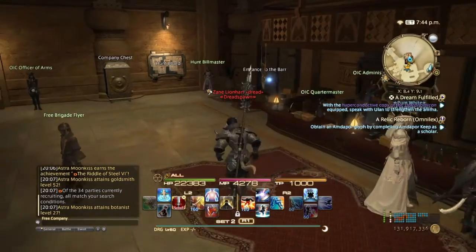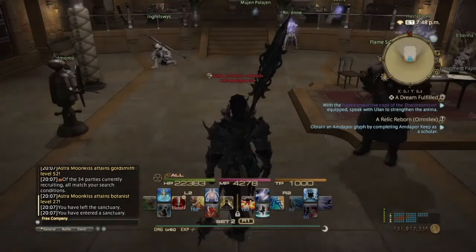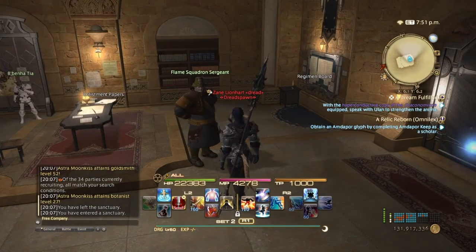After that cutscene, you'll be able to enter the barracks. In the barracks, you'll be greeted with your Flame Squadron Sergeant.